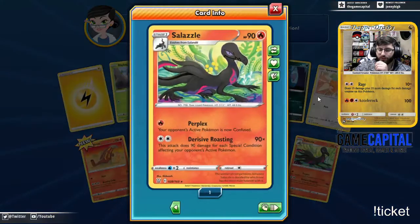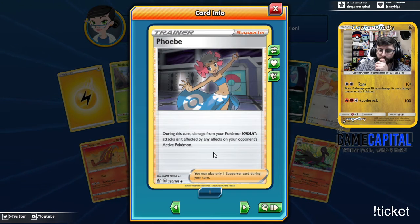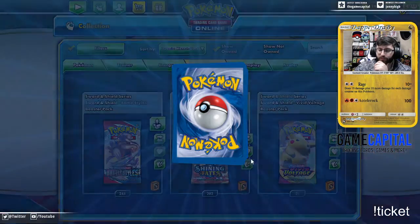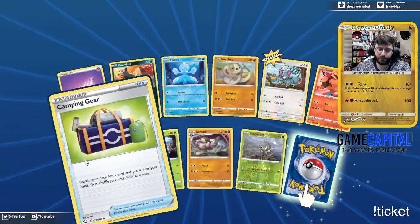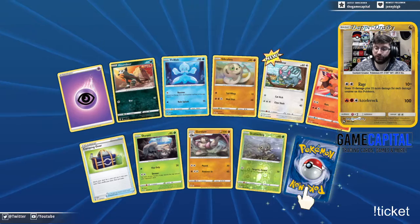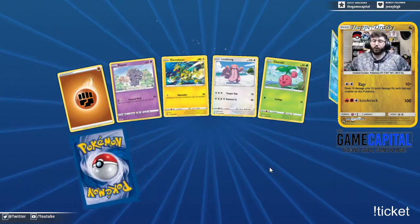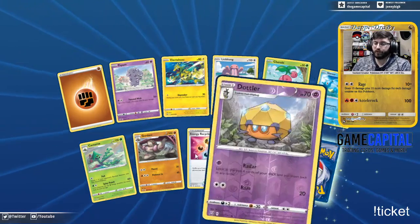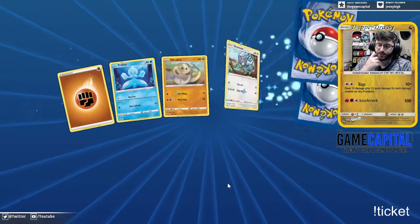Salazzle does 90 damage for each special condition — that's pretty easy to set up for like 180. What does Phoebe do? She's been high on the trade block. During your turn, damage from Pokemon VMAX attacks isn't affected by effects of your opponent's active Pokemon. Camping Gear — search your deck for a card and put it in your hand. That's an item search for any card for no cost — immediate inclusion in basically anything. It sounds similar to Pokemon Ranger but I'm not sure how it'll play out in the format.